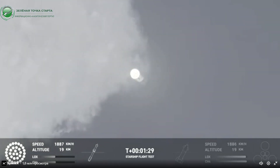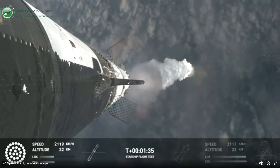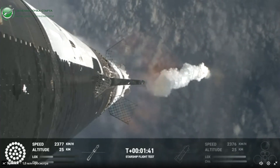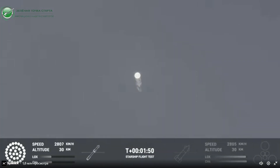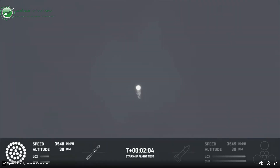The next major milestone is going to be a hot staging maneuver. We're going to be doing that in just about 90 seconds. We're going to shut down all but the three center Raptor engines on super heavy — that'll be our MECO, most engines cut off. Then the clamps holding the two stages together are going to release. Starship second stage will ignite its engines, the RVACs first, then the sea levels right after. The sea level engines will be splayed out at about a 15 degree angle, so if you look close and we get good tracking, you might be able to see those. Those six engines will push Starship off of the booster.